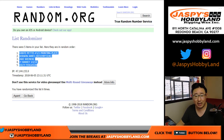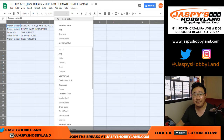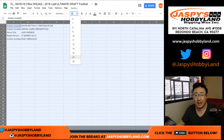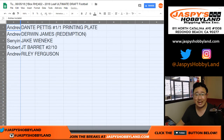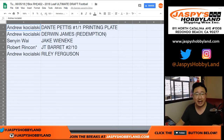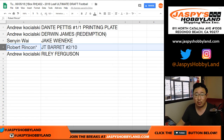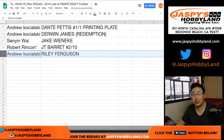We've got the one of one on top and Riley Ferguson on the bottom. Here's how it all matches up: Andrew Kay starting the day with a train whistle — Dante Pettis one of one printing plate, all aboard the Big Hit Express! Andrew Kay also gets the Derwin James Redemption. Sen Yen with the Jake. Robert with the JT. Last Spot Mojo, two out of ten. And Andrew with the Riley. And there you have it, folks. Joe for jazbeeshobbyland.com. We'll see you next time for the next break. Bye-bye.